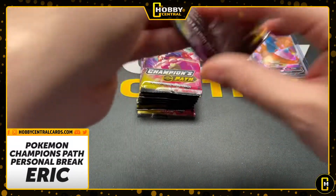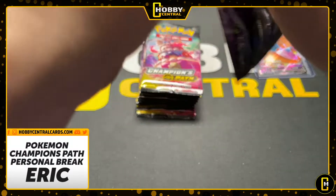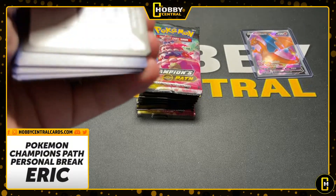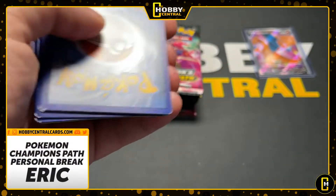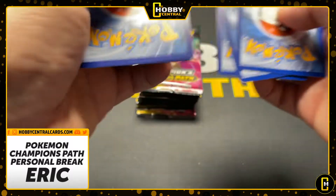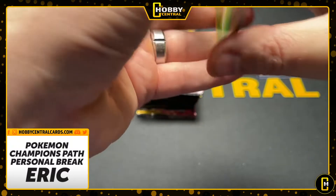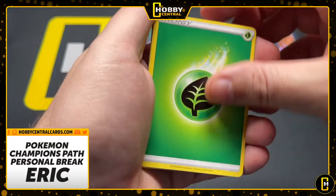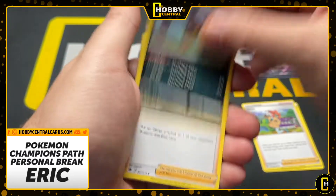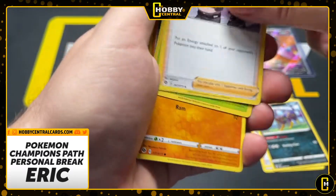Champions Path — Charizard. It has eluded me. Hova has pulled one — a shiny Charizard V. I have not. I'm hoping that changes today for Mr. Eric. All right, here we go.